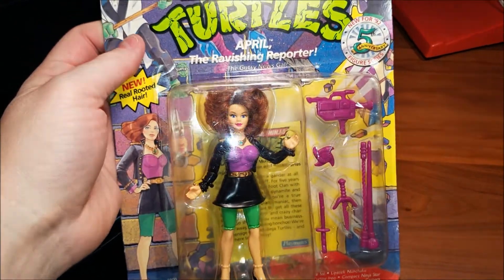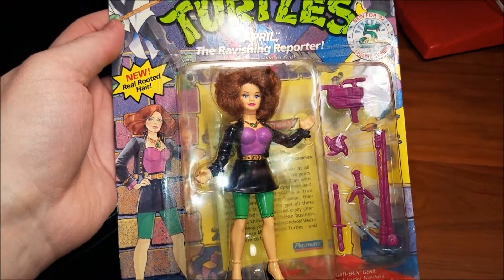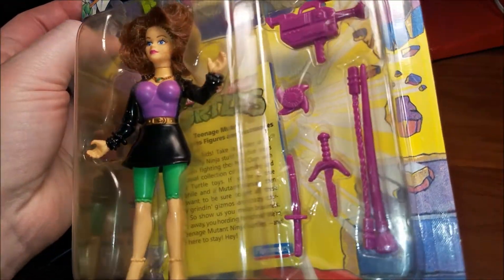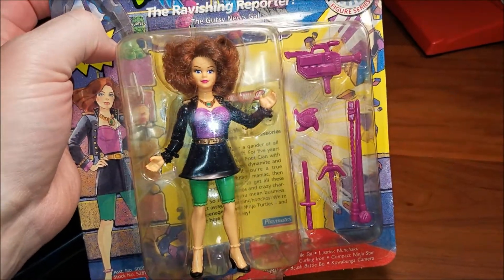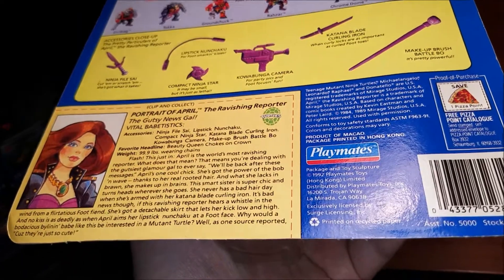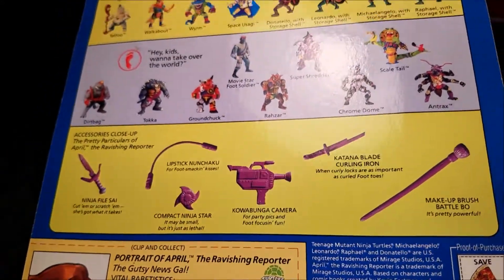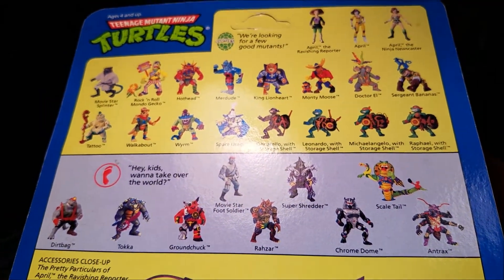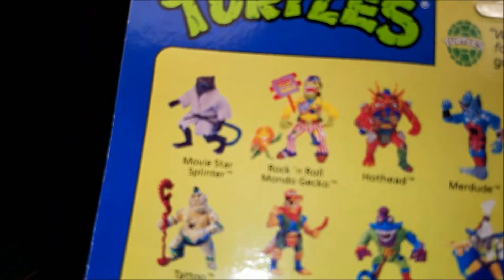We got the Ravishing Reporter April O'Neill — real rooted hair. I'm not gonna even find out what they mean by 'real.' Don't you think she just looks great for a night out on the town? 'Mess up my hair and die.' 1992 — she comes with a bunch of stuff. She has a camera. There's a weird card with all the figures — Rock and Roll, Mondo Gecko, that's a cool card.